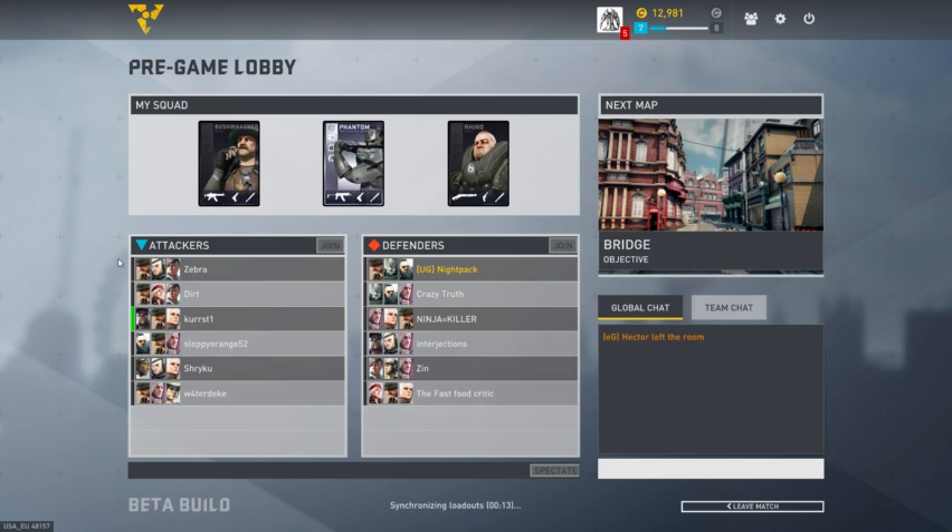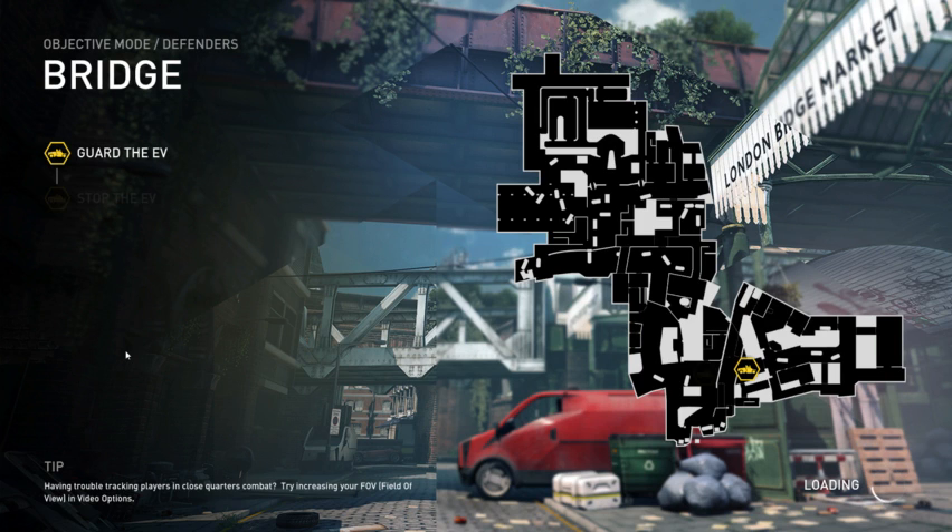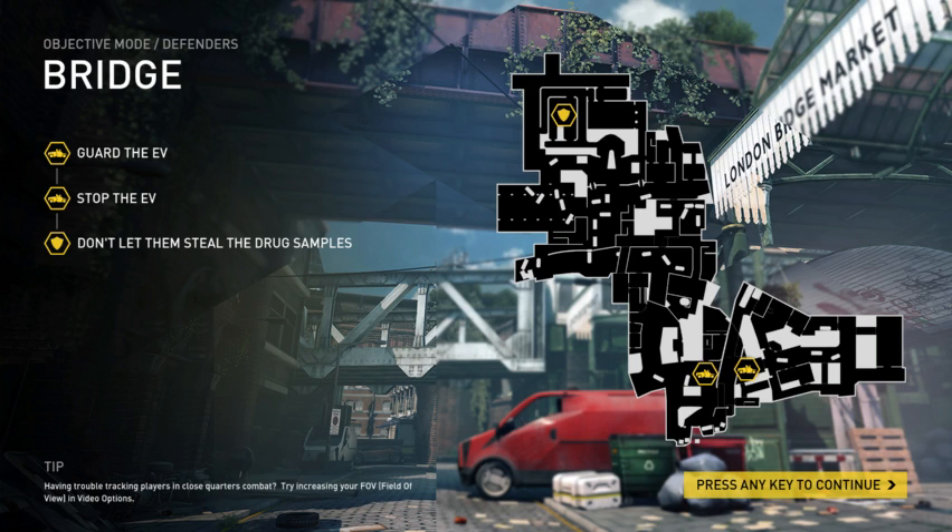Looks like only two people can be Rhino on my team, and one person is going to be a Rhino on their team too. So if we both have Rhino, I think that's just going to be GG. I'm going to step up with Rhino and sit on the objective. I'm on the guarding team — the defenders — and the objective is in the top left, so I'm just going to sit near the EV and spray anyone that even gets close to it. I think that's a good battle plan.